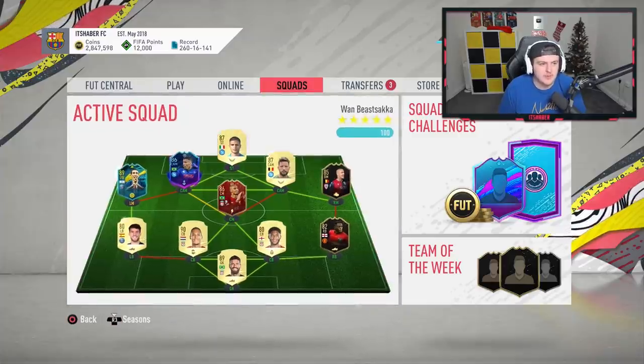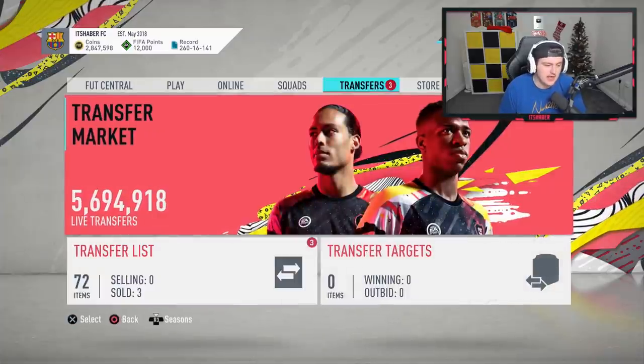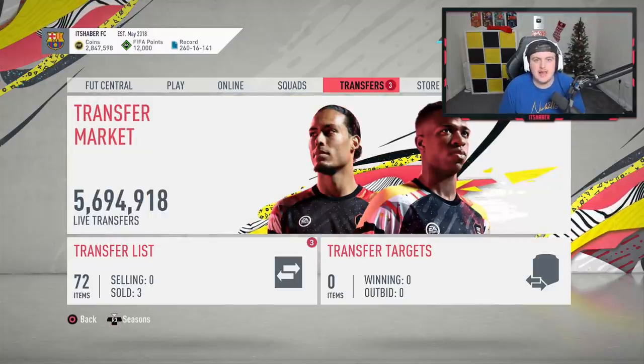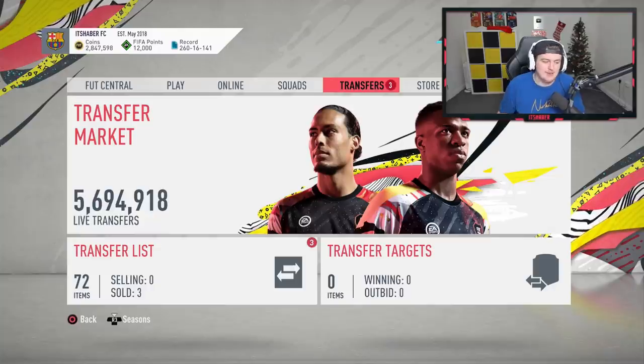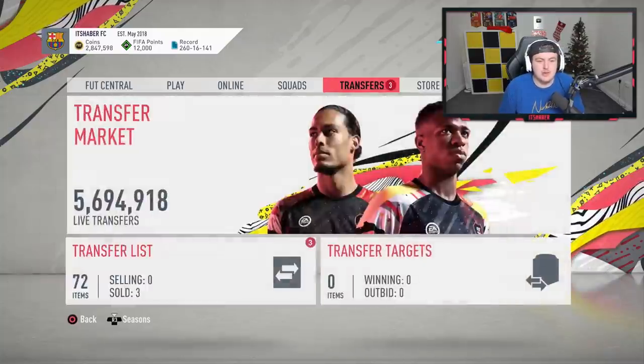I'm hoping for some decent value SBCs — you usually get one cheap, one expensive, and one mid-tier for the three-player SBCs. We potentially could get prime icons released today, which is why I've got 12,000 FIFA points loaded up. I'm also hoping EA put a lot of effort into the pack animation like they did with Halloween — a Christmas-themed one would be great.